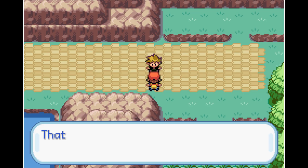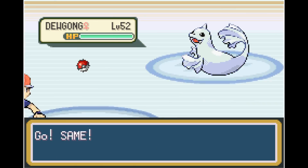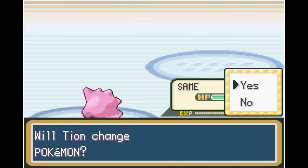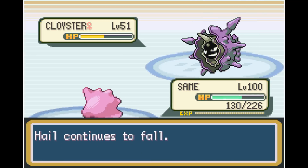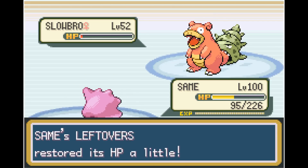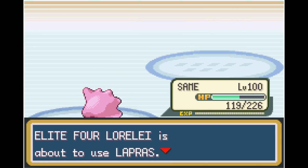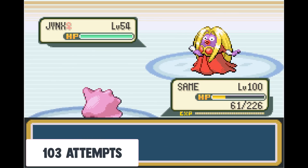Next up is the Elite Four — I never thought I'd get this far. We find our way through Victory Road and prepare for Lorelei. Her first Pokemon is Dewgong at level 52 — it sets up Hail, but we have Leftovers which cancels it out. Cloyster goes for Protect and Spice, giving us more turns to heal up, and we eventually take it out with Struggle. Slowbro puts us to sleep but keeps using Yawn multiple times, giving us a chance to heal. With a combination of luck and skill, we take out Lapras and Jynx. This battle took 103 attempts.